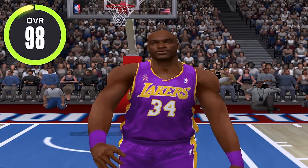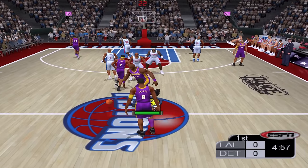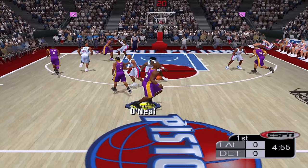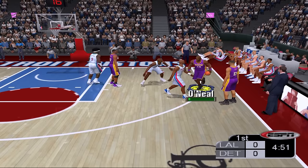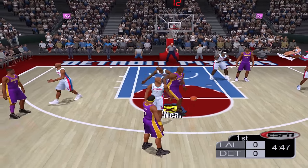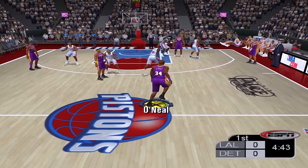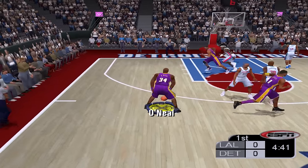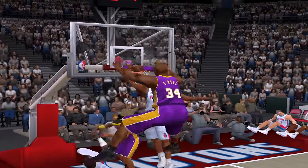Moving into NBA 2K3, Shaq's a 98 overall and we can finally see his dunk rating — it's at 85. I'm not sure why Shaq's dunk rating is so low in this 2K, but let's see if we can dunk on Ben Wallace. I can't get past him — come on. What if I go to the left? Spin move — can I get a dunk right here on Ben Wallace? Yes sir, we sent him to the ground with that dunk!